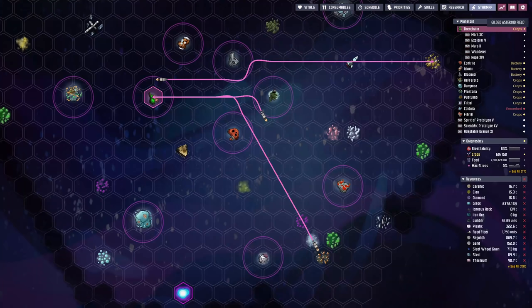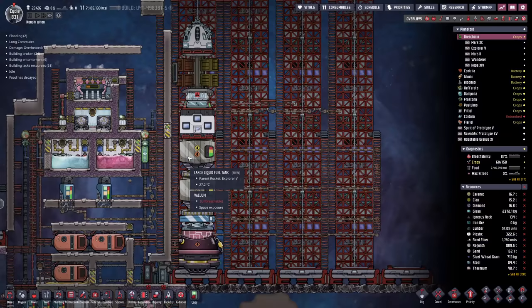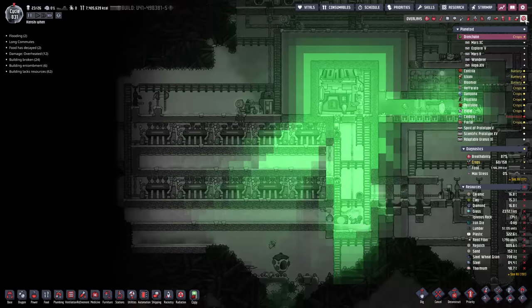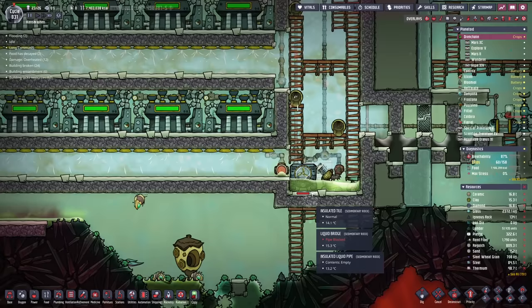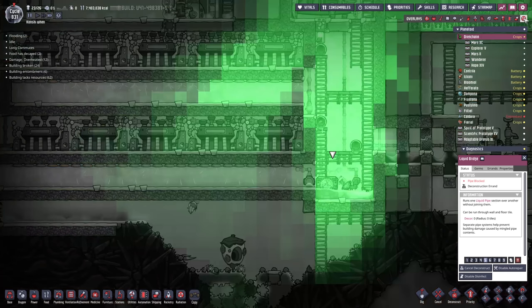Checking the star map, we've already got three rockets running. We're going to have to find a way to automate them so they auto-launch, but that hopefully shouldn't be too hard. Famous last words.